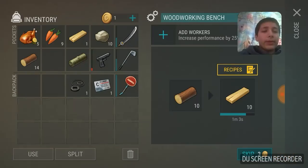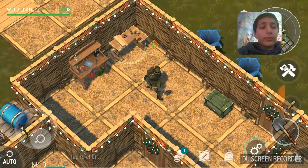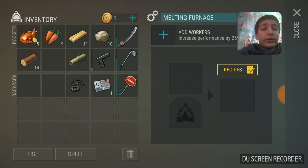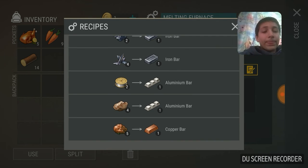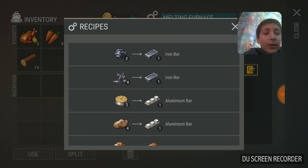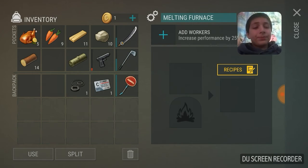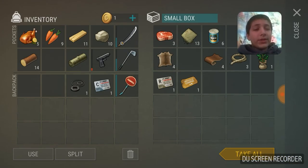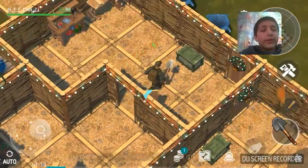This is your furnace — you can cook stuff in it. These are the recipes you can make: iron bars, aluminum bars, and copper bars. And I've got a chest here with supplies.